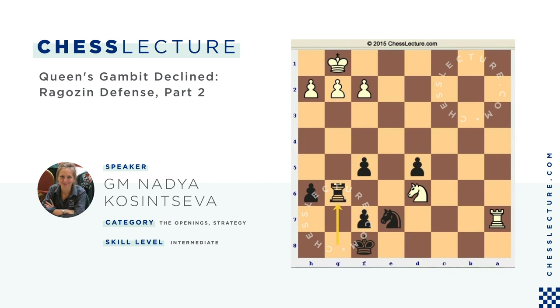Summarizing today's lecture: the main difference between the immediate Bg5 line and taking on d5 first then playing Bg5 is the additional option for black to take the pawn on c4 — giving up some initiative but still having a solid position with more pawns. I suggest you practice this position, and I hope you enjoyed today's lecture. This was chesslecture.com.